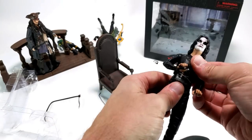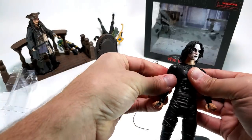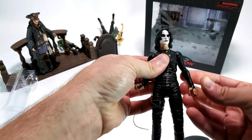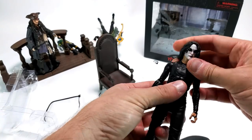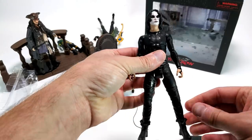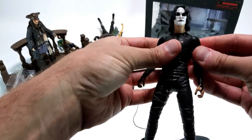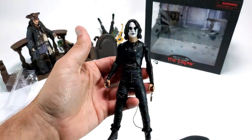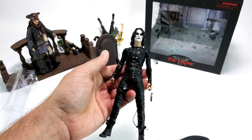A little disappointed he doesn't come with a guitar — I think the regular version comes with a guitar, probably a jacket too. But that's a real nice looking figure. That's a figure I really would have liked to have back in 1994 when The Crow was the biggest thing on earth and the absolute best comic book movie at the time.